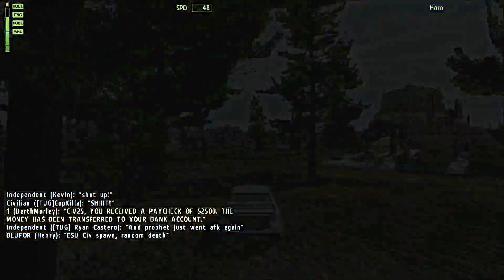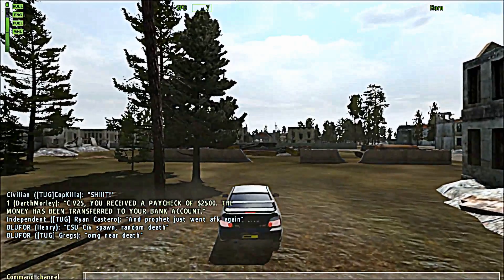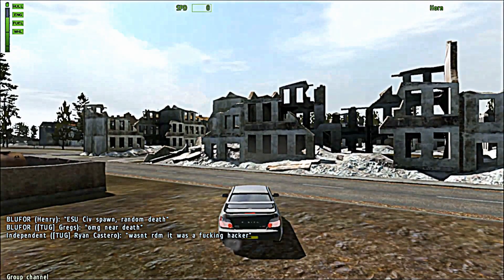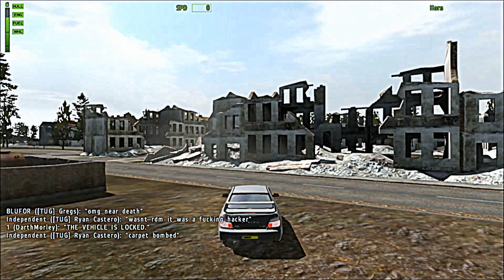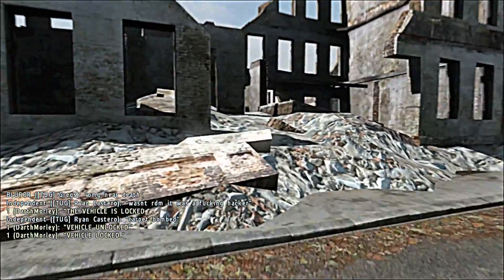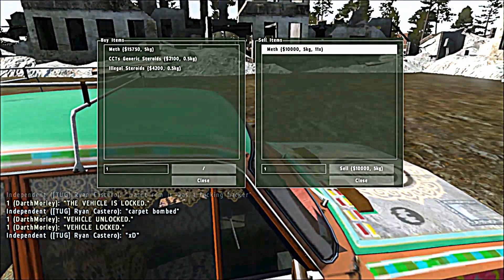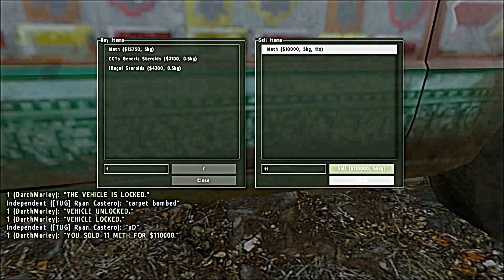Once you get over to where the meth dealer is, which is in this area of all the ruins and broken down houses, you probably want to park up quite close because you're going to have to do a bit of backwards and forwards taking stuff from your car to the meth dealer, who's basically just this little hippie type car thing. On this server you get ten thousand dollars for each meth you sell, so it's a very good way of making some money to start off with. There are a lot of other ways to make money, some of which might be slightly better and some of which are not illegal. Anyway, thank you for watching this video — if it helps you please leave a like rating and as always have a nice day.